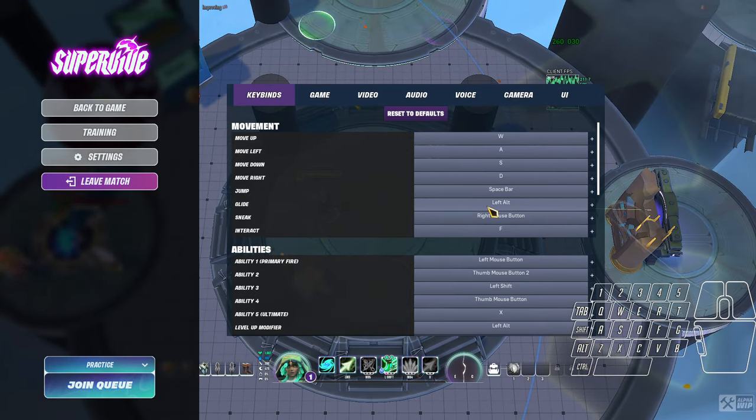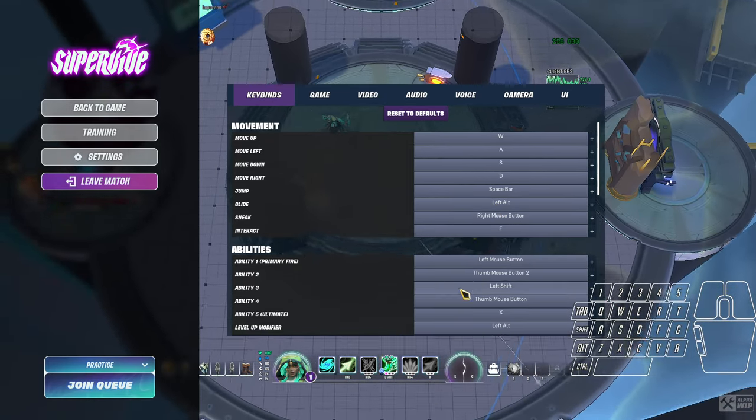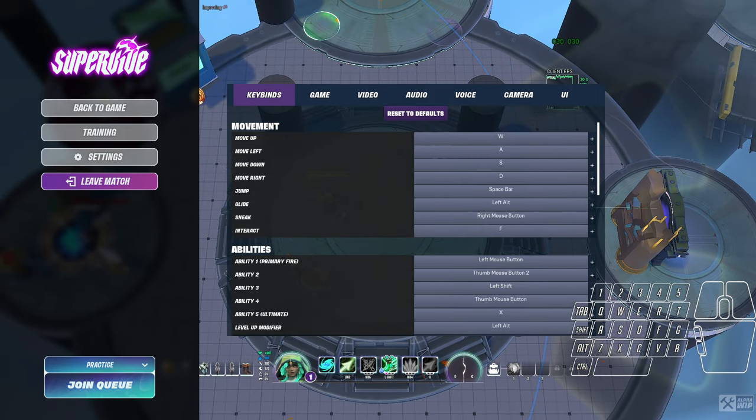I started using my mouse button last playtest for glider and it was a huge help. Now I've put all of my abilities onto my mouse and moved the glider back onto the keyboard. It's right next to jump with left alt, so my thumb can hit them both without accidentally triggering one or the other.